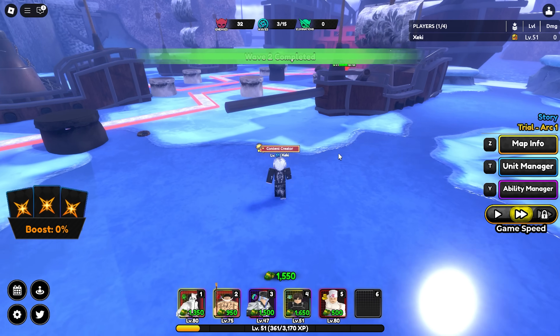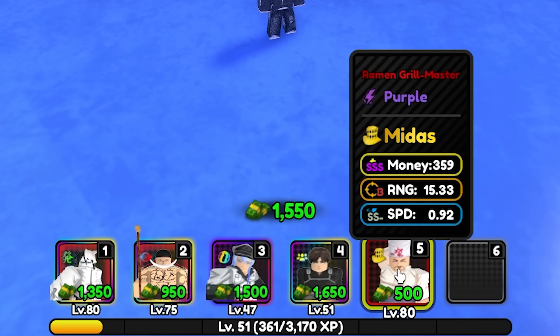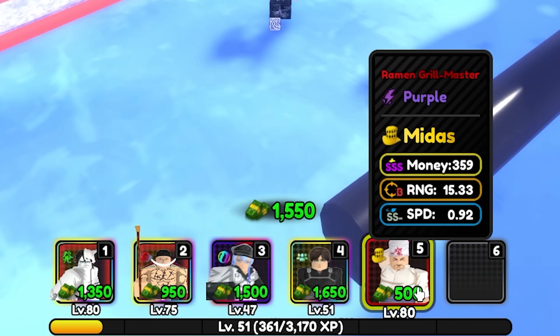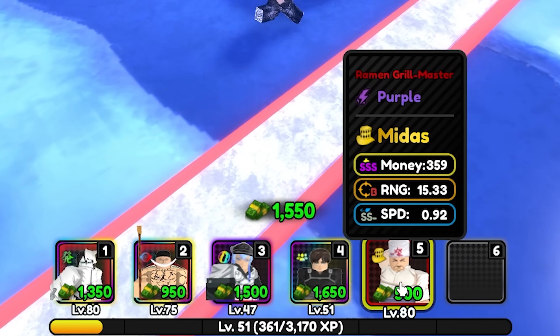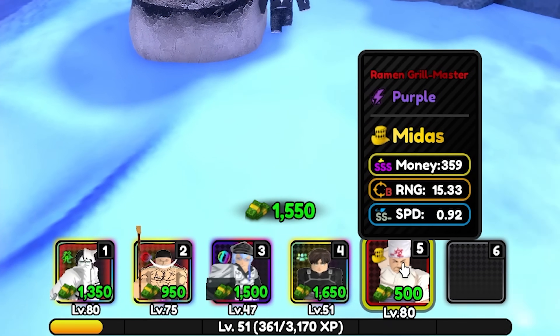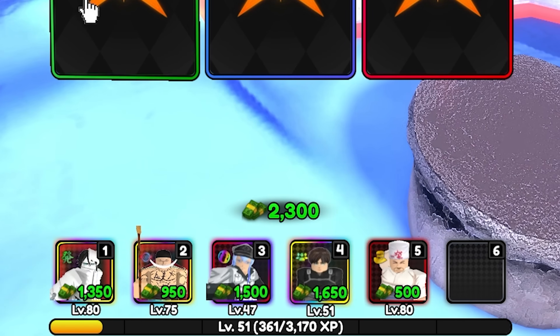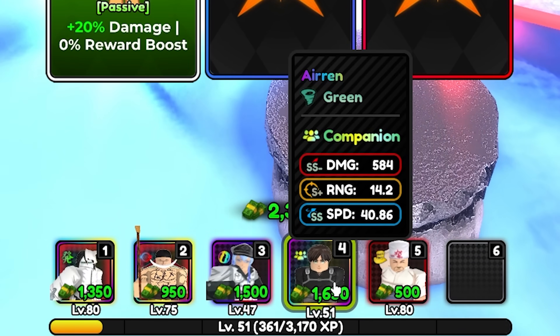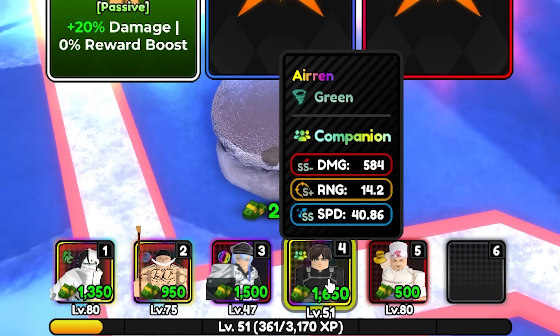To set up your own AFK farm, this is the team I'm going to be using: a level 80 Midas farm with SSS money stat — you don't need Midas but I recommend level 80 with SSS on his money stat. Aaron is a must-have; you don't need companion, you just need to have Aaron because he's a shield breaker. He doesn't need to be ascended or leveled up, he just needs to break shields.